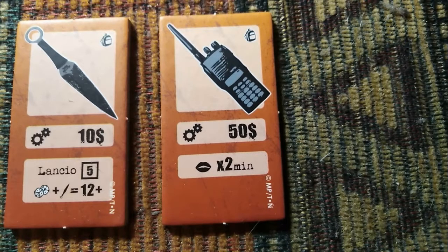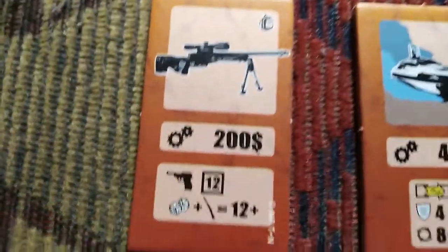A walkie-talkie is another important item — you'll need lots of them if you play with three, four, or five players. According to the rules, after the first exchange of ideas during the purchase phase, it's prohibited for members of Team Lupin to communicate with each other again, unless they have a walkie-talkie, which allows for two minutes of free speech, with Zenigata physically leaving the table until the time is up. Set aside some money for this useful portable device while you can.